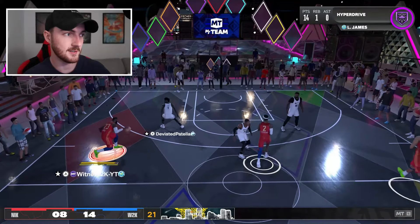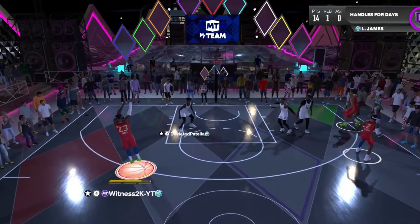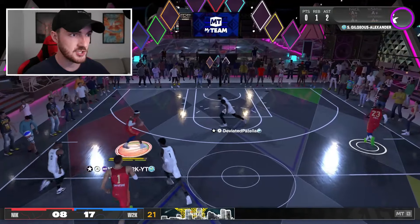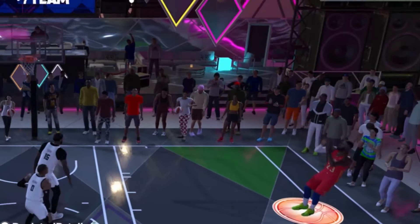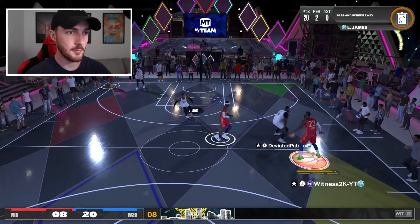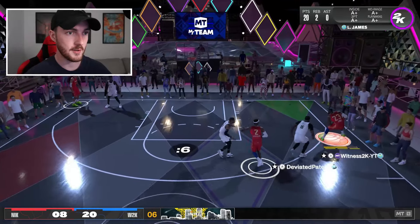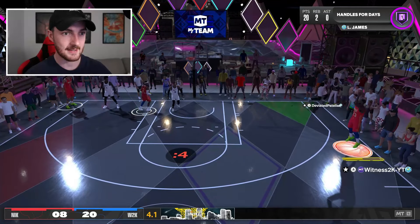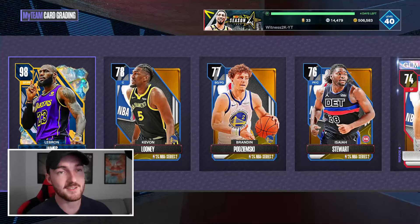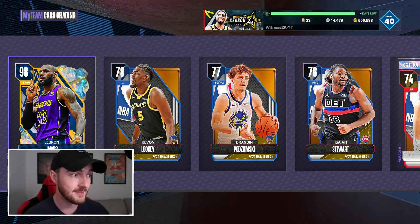What are you doing? I'll take the three if you're gonna give me the room. Victor with a steal, find Shea to make space over there for LeBron — and there it is again, that shot is absolute money. I knew Bron would be good, but my god, this card is unbelievable.